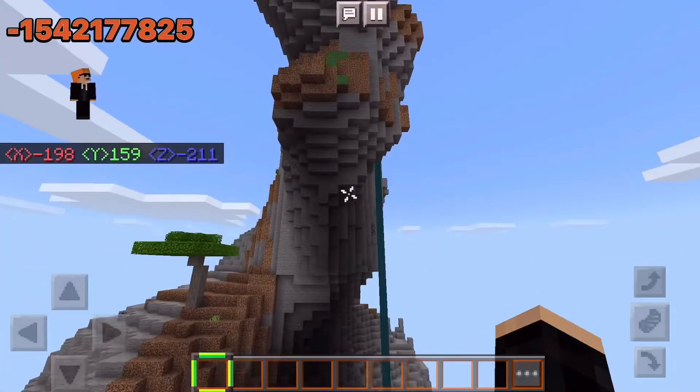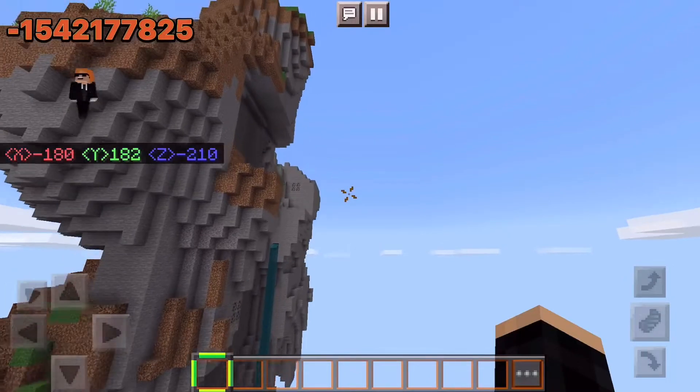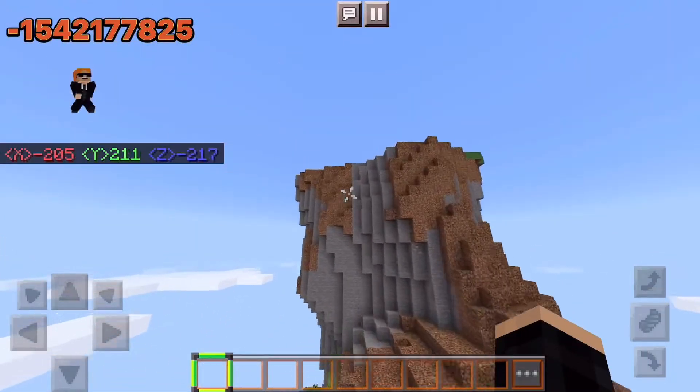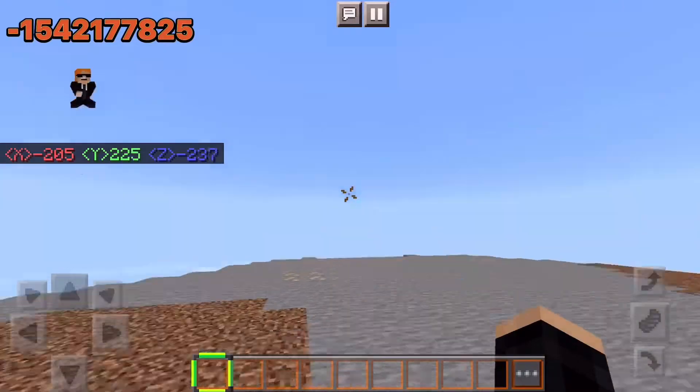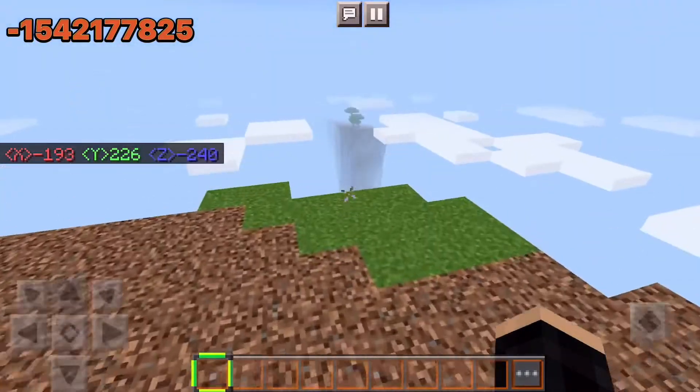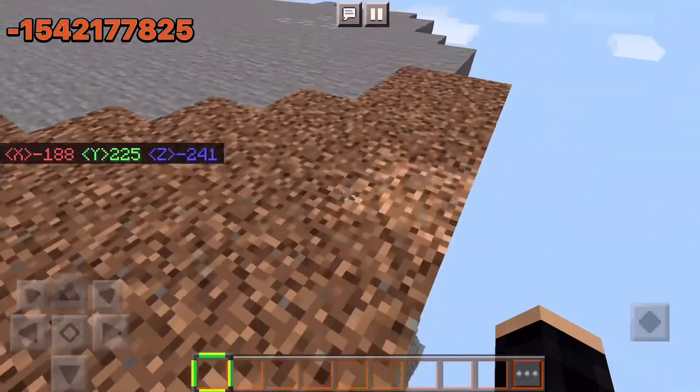By the way, these mountains go so high. Look how high this one's going — let's see the Y-coordinate of this one. The Y-coordinate is 225. That is crazy.